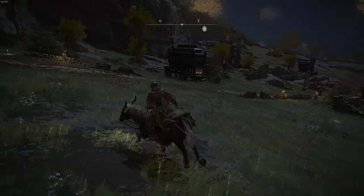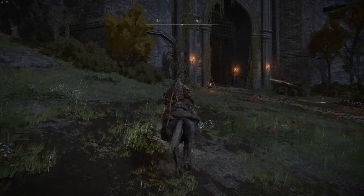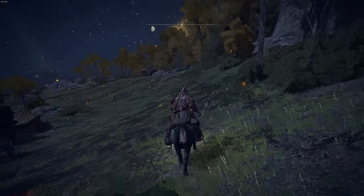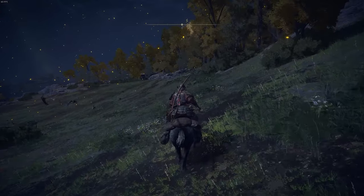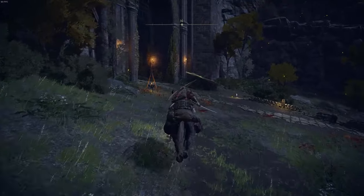While riding your mount, you can move around using WASD on PC, or the left stick on Xbox or PlayStation. You can also go into a gallop: on PC that's pressing Spacebar, on Xbox that's B, and on PlayStation that's Circle.